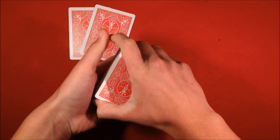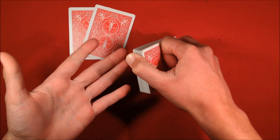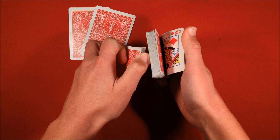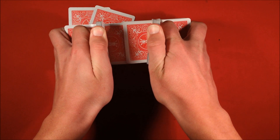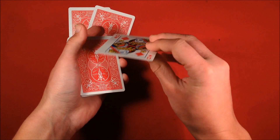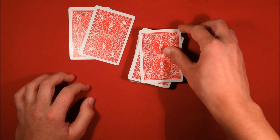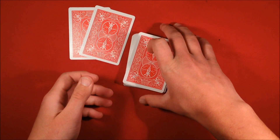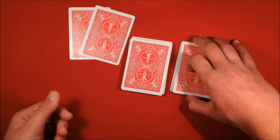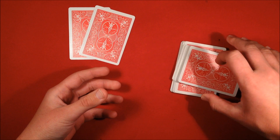Now tell the spectators you're going to mix up the deck one more time. You're now left with one red queen on top and one red queen on the bottom. Do another shuffle leaving those cards in place: in your left hand you'll have a red queen, in your right hand also a red queen on top. Riffle the left hand down first, go through, and leave your right hand on top — leave a whole chunk of cards to be safe. Now you have a red queen on top and red queen on bottom. From here, tell the spectators to go ahead and cut the cards anywhere they like.